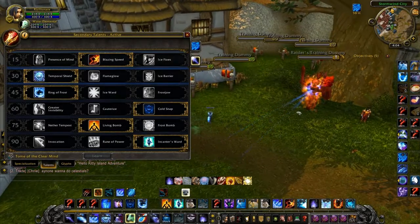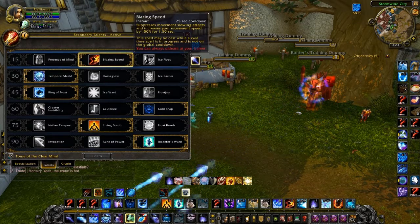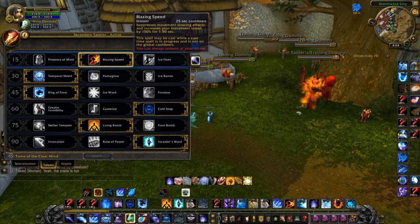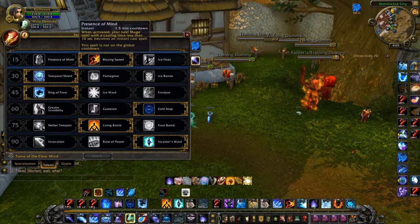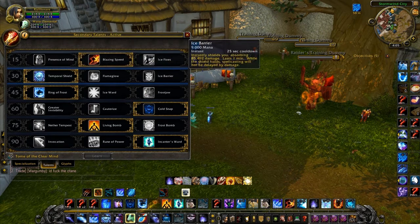Alright guys, let's jump into the talents. For the first tier I'm choosing between Presence of Mind and Blazing Speed. I like Blazing Speed against warlock teams — when they gate you, you can just be right there and keep hitting them. I choose Presence of Mind for almost every other team. For the second tier I really like Temporal Shield.